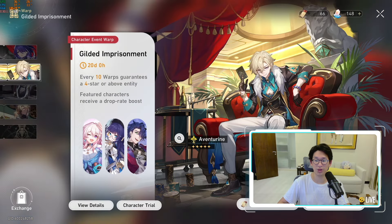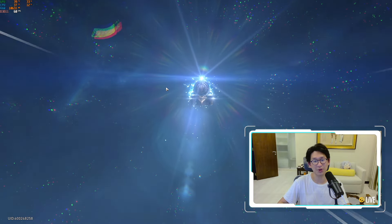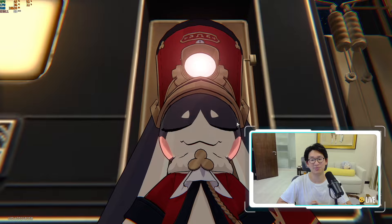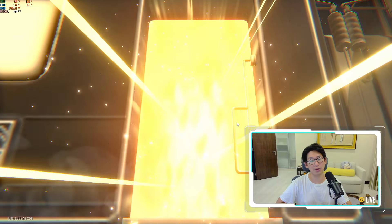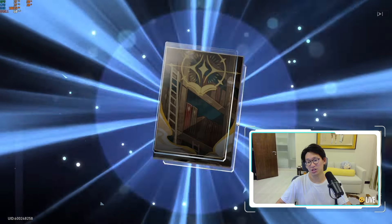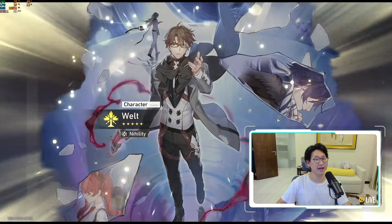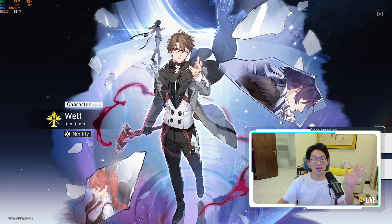Literally none of the other characters matter at this point. Okay — this is the rainbow, here it is! We need to pray that we get Adventurine. If we don't get him, fate has spoken and we'll just skip him because I don't want to waste any more summons. We're already all the way down to pity, so Adventurine, if you come home, great — if not, well, we'll get you next time.